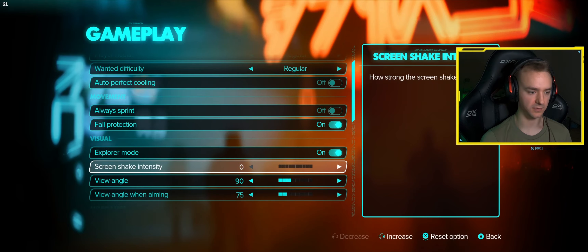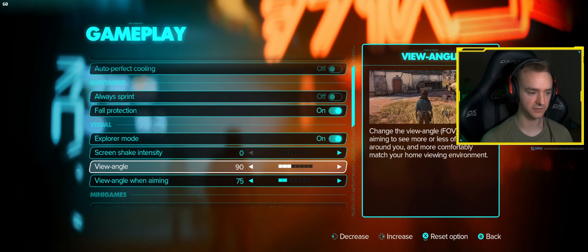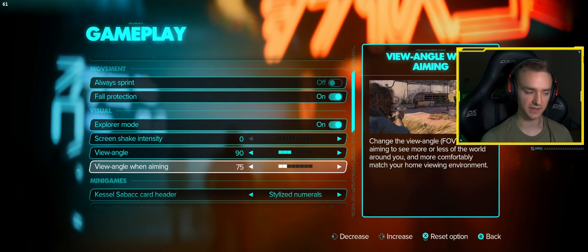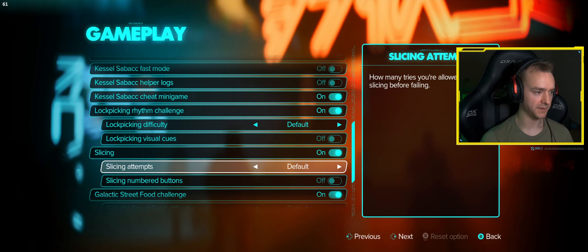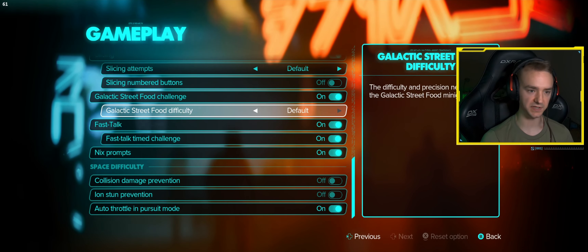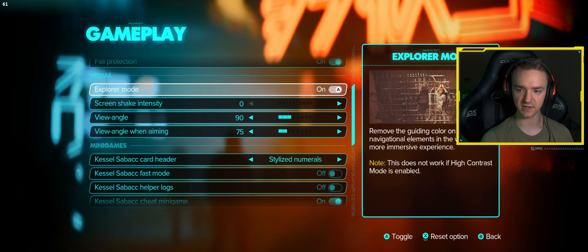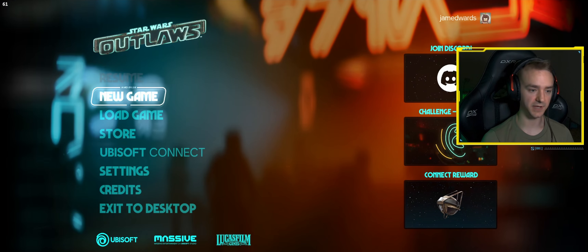We'll do explorer mode just for more immersion. You could turn this off and have all the climbable stuff be yellow, but I find that kind of funny in-game, so we'll keep that off. We might just keep everything default, because I have no idea what I'm getting into, and I heard this game is pretty challenging at times. Let's get into it — new game.